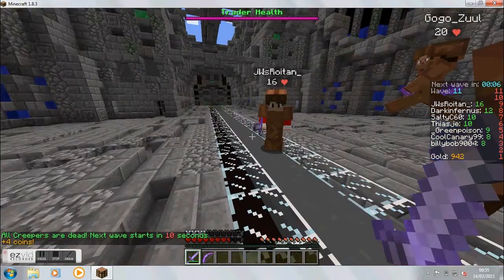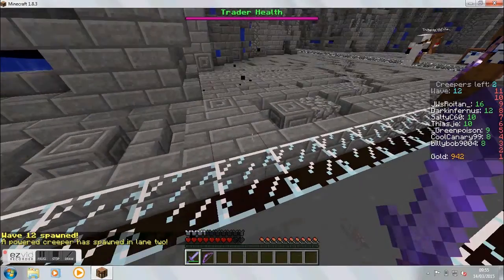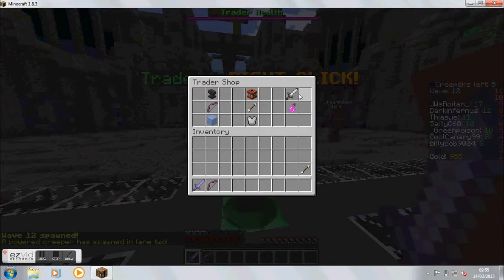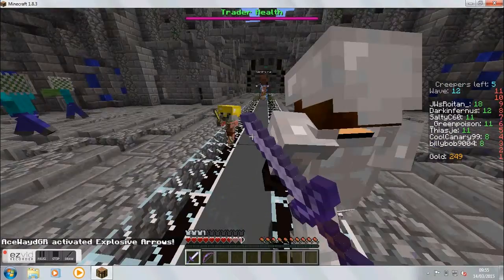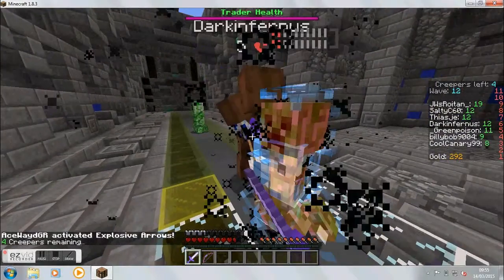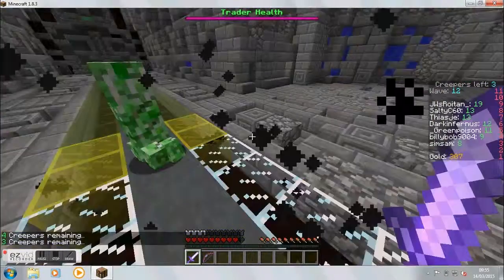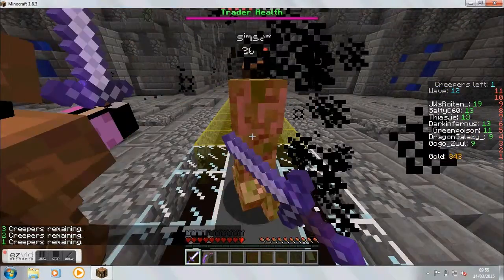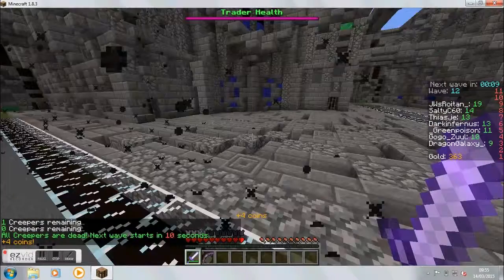Damn, it blew up. I've noticed in this game that the villager's health bar doesn't gradually go down — it just instantly drops when a creeper detonates, so you can never actually tell how much health is left, which is pretty annoying. I have an iron sword now — die! Baby pigman, die! That guy has done a load of damage. My iron sword feels a lot stronger, though the creepers are definitely getting tougher each round.